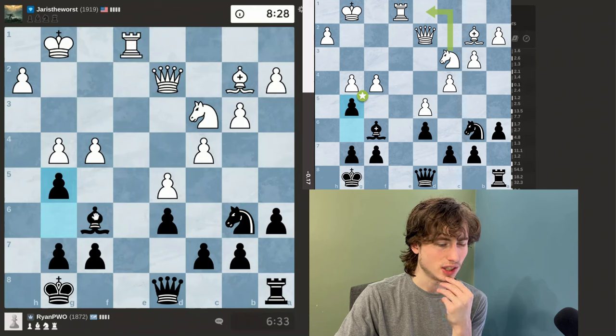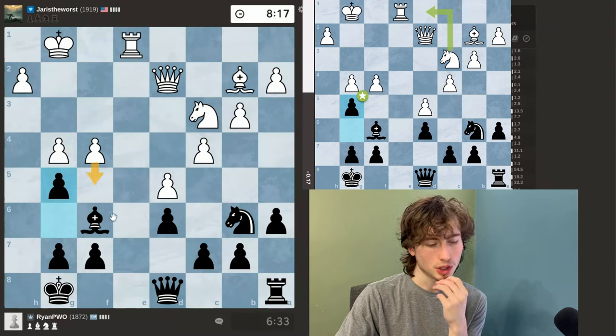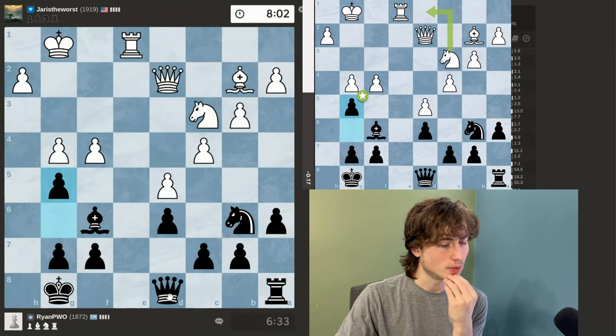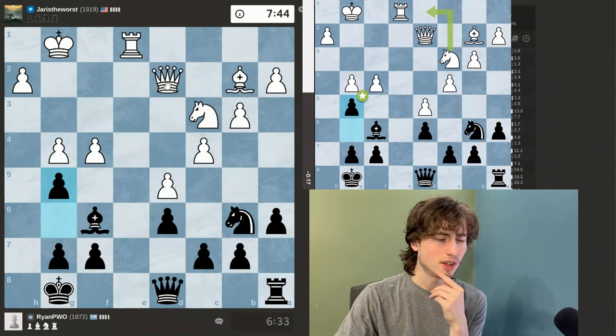I felt like I just needed to trade the Rooks and then try and push G5. If he were to take, then I just take back attacking his Queen. I was more so thinking he was just going to push, and then I was kind of hoping I could maybe block this diagonal and then try to reroute my Knight, move my Queen into better positioning and then move my other Rook. I think the position is equal — I don't really see any clear advantages. He'll probably have to move his King over eventually because these two Pawns are kind of overextended.